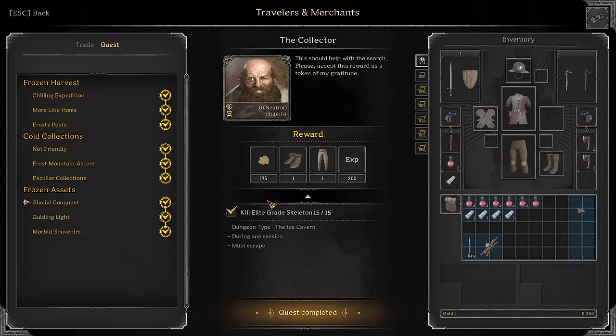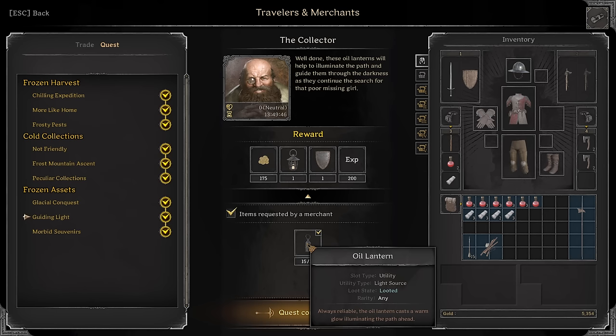Now for these two quests — some of the most annoying in the game. Frozen Assets: Kill 15 Elite Grade Skeletons during one session — that's easy. Guiding Light: 15 Looted Oil Lanterns — kind of a pain. The best advice to get these is farm bats, specifically Death Skulls. Load in, go to Crypts Pyramid, kill all the bats, if there are no Oil Lanterns then reset. Bats have about a 12% chance of dropping Oil Lanterns; everything else is like 1%. Statistically you should be getting at least one per run. Kill the bats, get the Oil Lantern, camp a static, get out.